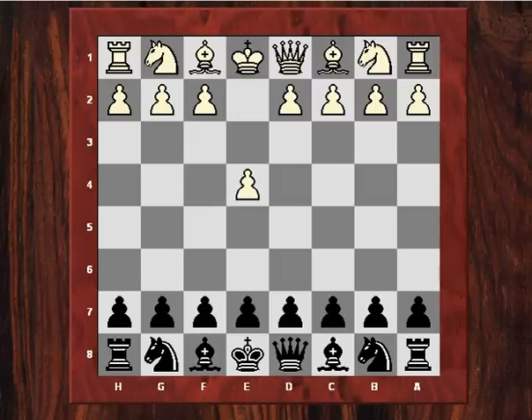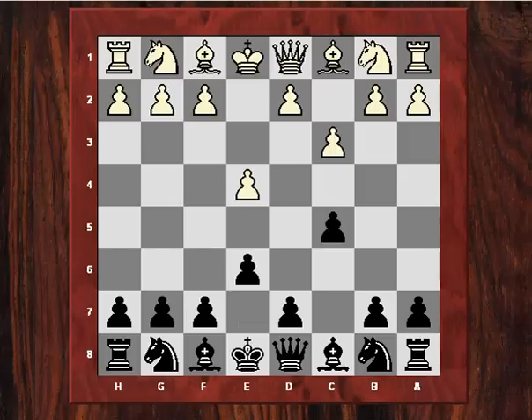Paul Kemp played E4 and Mike played C5, the Sicilian. Now we have the dreadful C3 Sicilian, which a lot of people seem to be playing nowadays, probably because of a specialist book on it. It tries to take away the fun of playing the Sicilian defence and black has to play more positionally. Mike played E6, inviting a kind of French defence, so D4, D5, but here instead of E5 which would be like the advanced French defence by transposition, white played exD5.